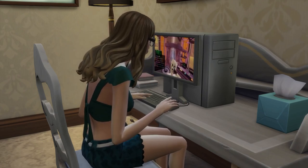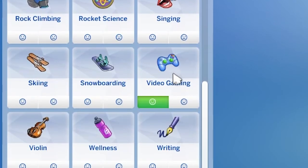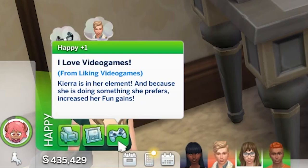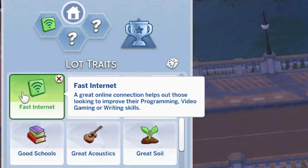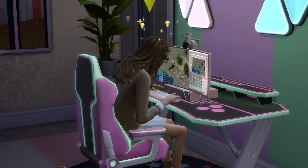A quick side note: having a Sim who likes video games or who has the Geek trait can be helpful for this style of gameplay, as both of these can provide positive moodlets when streaming. And don't forget to give the lot where you stream from the Fast Internet Lot trait, which will make training the video gaming skill take 25% less time.